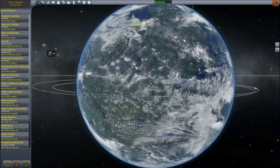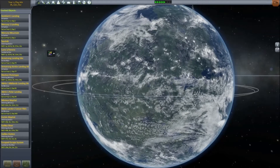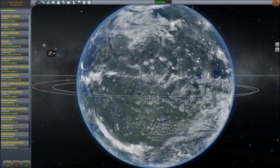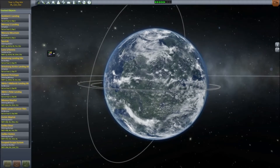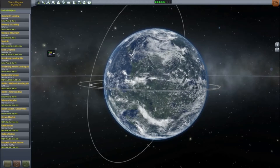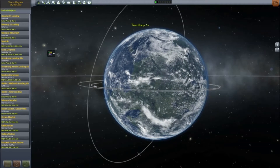So if I were to speed up time, you could see the clouds moving independently. Planets now have clouds and updated textures. This one in particular is designed to make Kerbal look more like Earth. So that's pretty fun. There are some other places that have changed, too.